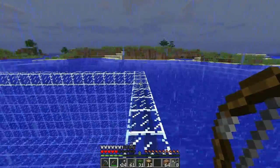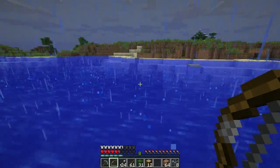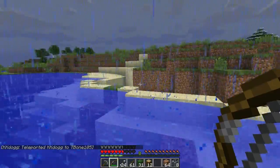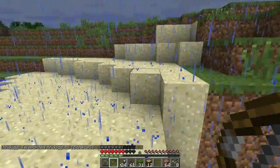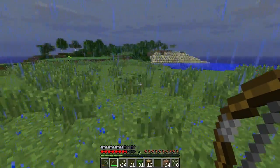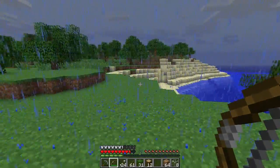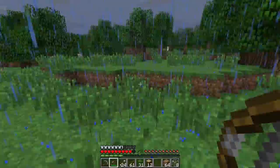Dragonfly infestation — there's literally like ten of them. Look at all these dragonflies. Kill 'em! Hey, leave them alone, they're nice. They're just hanging out. Can we tame them? You just slaughtered a whole family! How do you find animals in here? Do they just pop up out of nowhere? Their spawn rate's low.